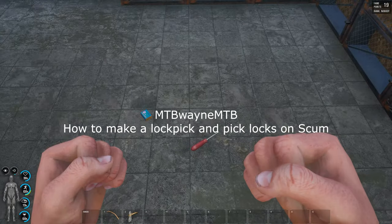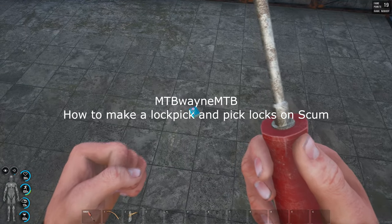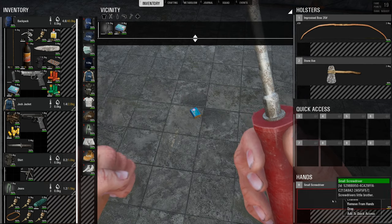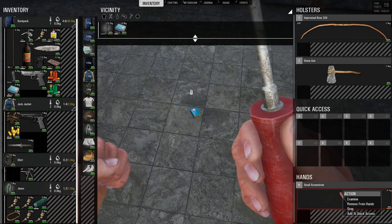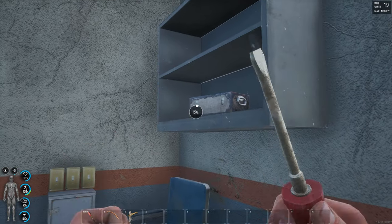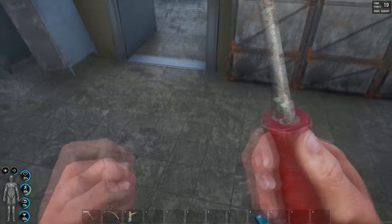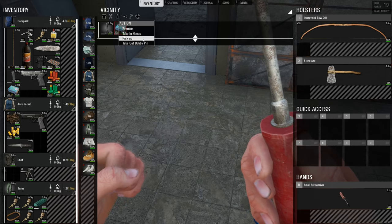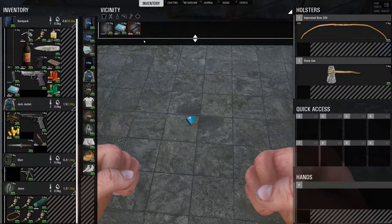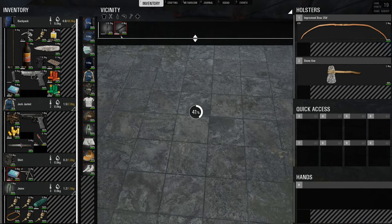Hello fellow YouTubers, I'm going to show you today how to lockpick one of these crates. What you simply do is go to garages, loot places to find a screwdriver, and find a box of safety pins — which usually are in these chests here, or anywhere around the police station, you tend to always find a safety pin box. You take a bobby pin out and craft a lockpick out of the bobby pin.